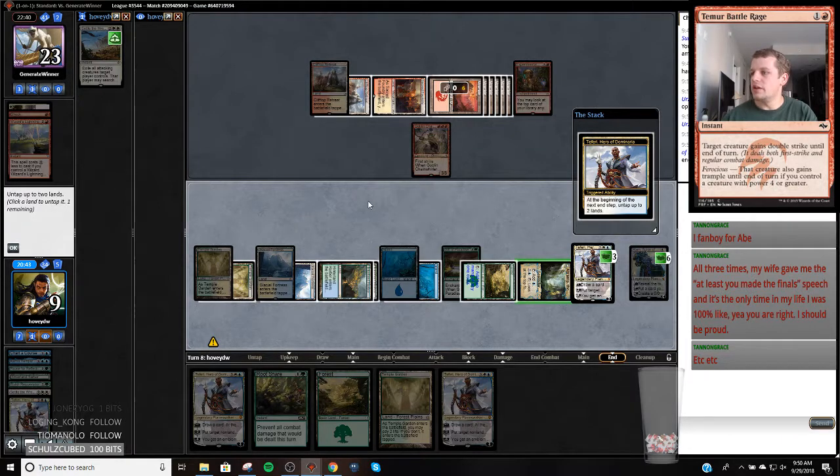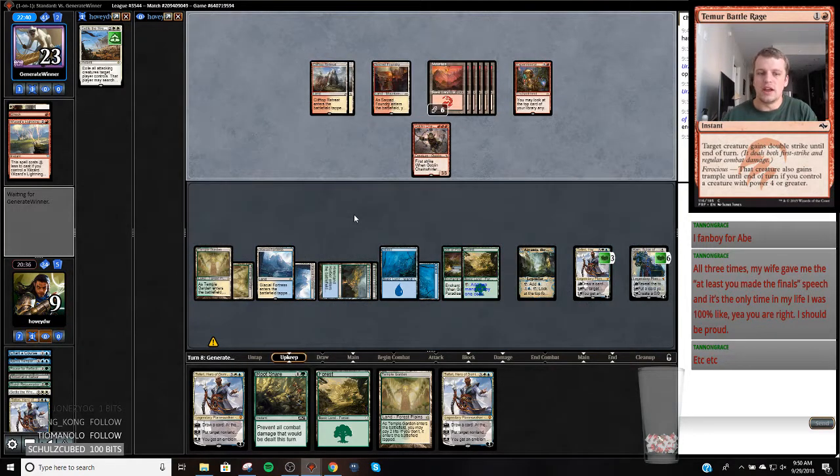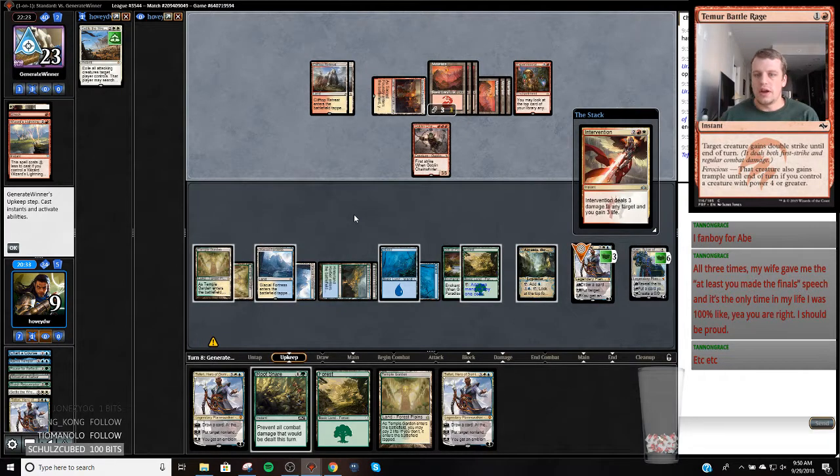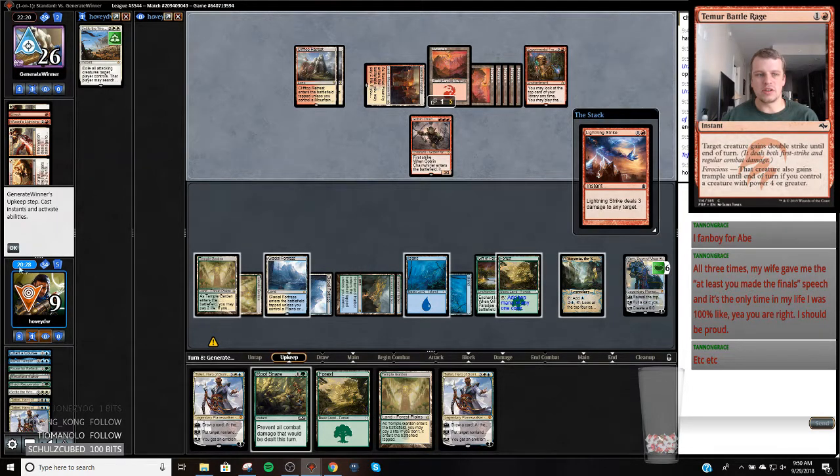I should have played my tap land - that was a mistake. At least you made the final speech - the only time in my life I was like 100%. My wife's really good about that - she's very much like - at least when it comes to the local level, whether it's an IQ or PGQ, all I really care about is winning. Why are they doing this in their upkeep? Oh because this is on top of their deck and they don't want to draw it - okay. That's a really good play for my opponent. Dude we are wholesome AF.